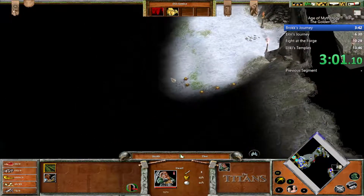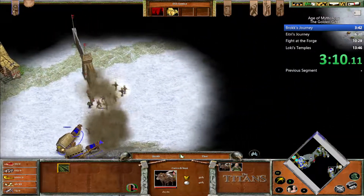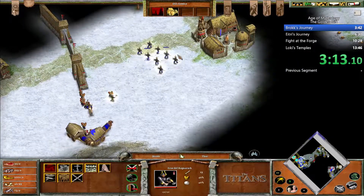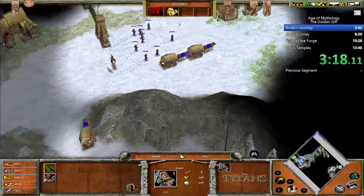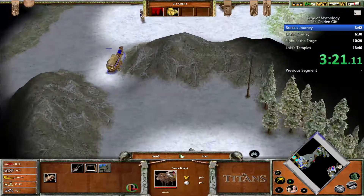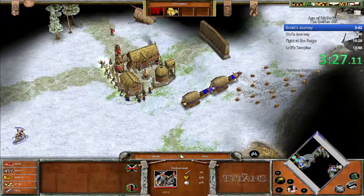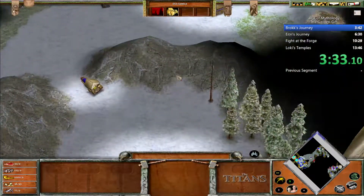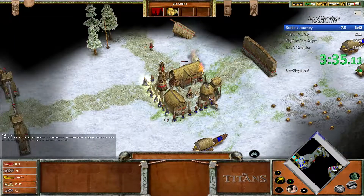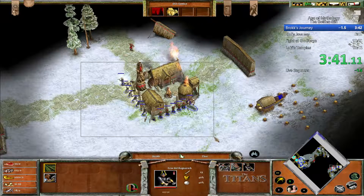I just need to reach here. The reason why I destroyed the trees over here is so that they created an opening for my guys to pass through. Here I just need to distract the town center so it doesn't attack the ox carts coming through. As soon as this guy reaches over here, that's mission complete. Unfortunately that was a bit slow, but the run is still pretty short because it's only four maps.